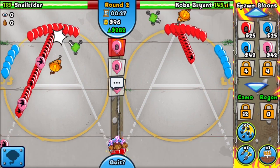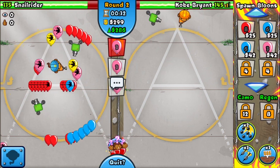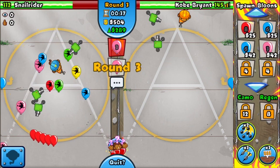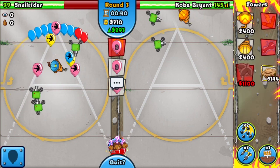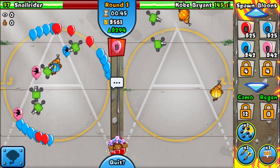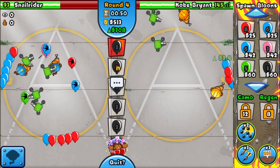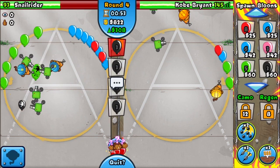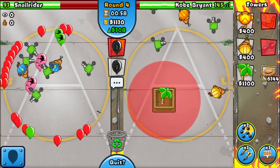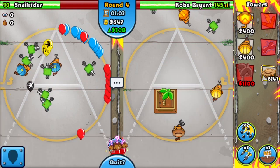Gonna go for my Sentry Gun here, and he is probably gonna start leaking a few lives to these pinks. Looks like he is chasing a bit. Yeah, the main goal here is to just try and make him leak as much as possible. I'm just gonna get a bit more defense - looks like he's still leaking, so I'm just gonna keep on sending here. Gonna send a few blacks.